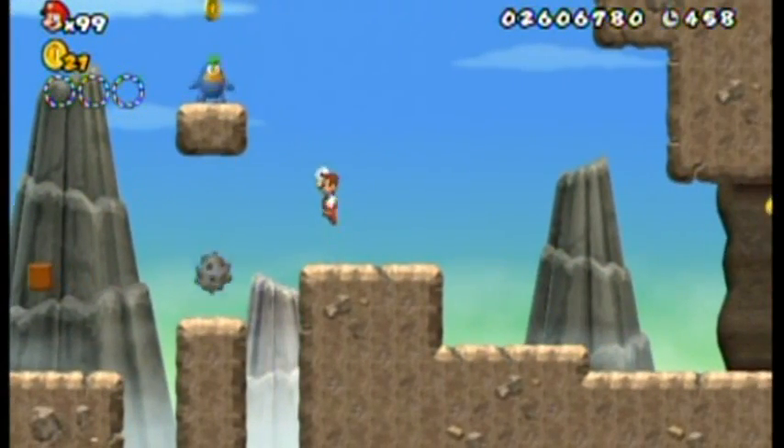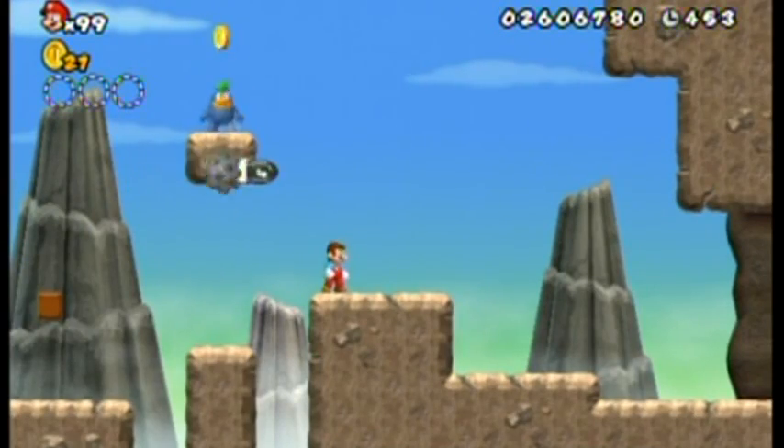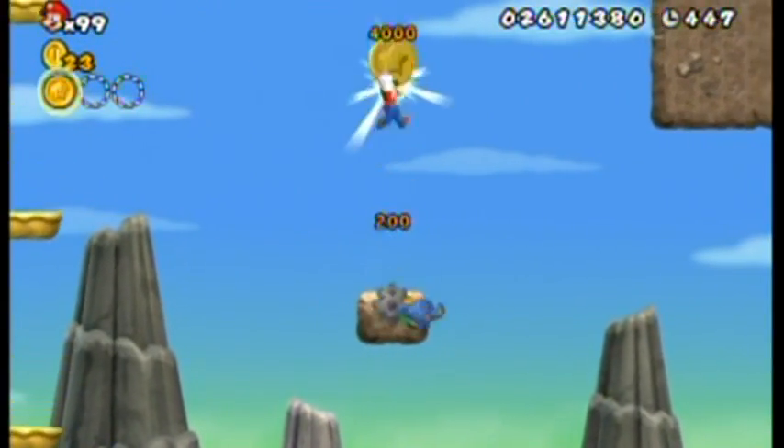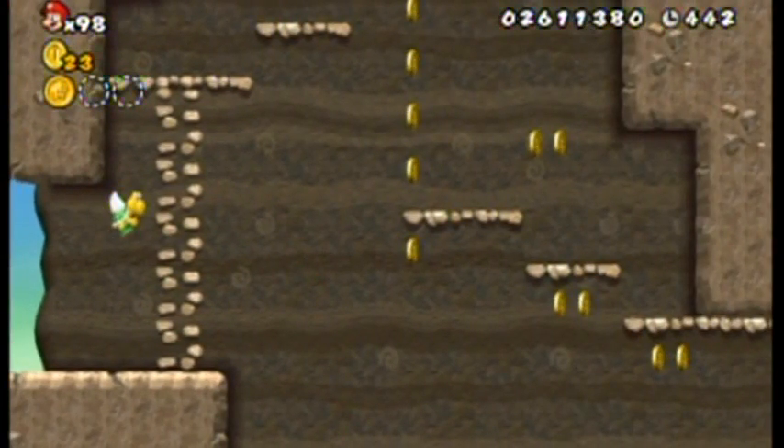Thank you. Now I'm gonna go over here and use it to get up by El Duce there, or at least hopefully get up there. I got it! Yeah! Well, I made it up there — that was pretty good. So that's coin number one. What? I pressed up on the bricks! Ugh!